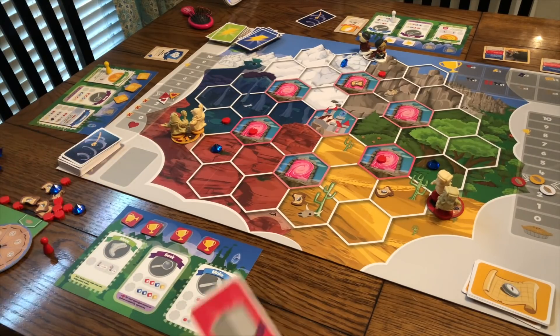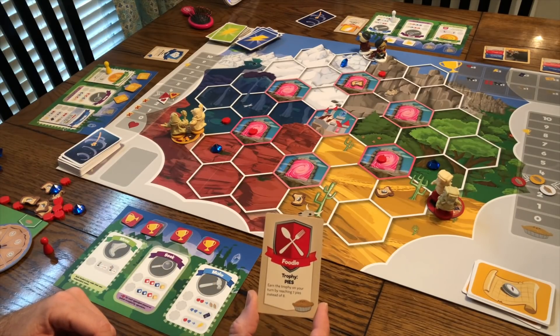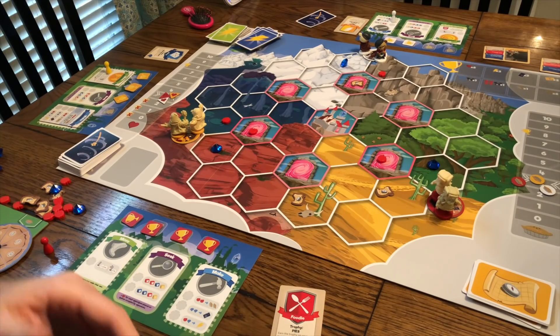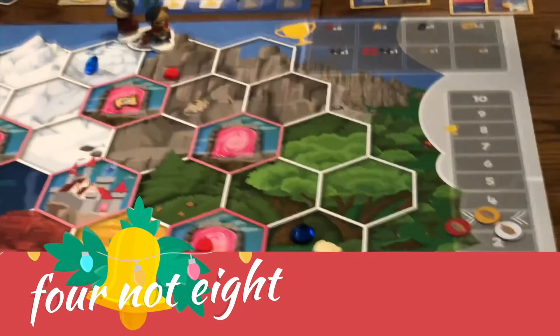The rules to My Little Scythe are very similar to Scythe — it's a distilled version of that game. Everyone gets one personality trait card. Your goal is to win by getting eight different trophies.